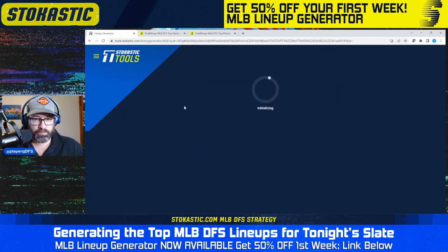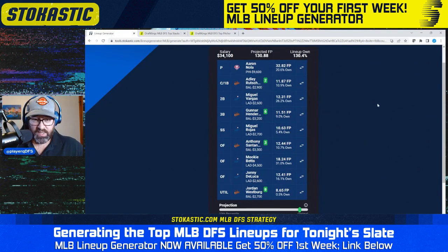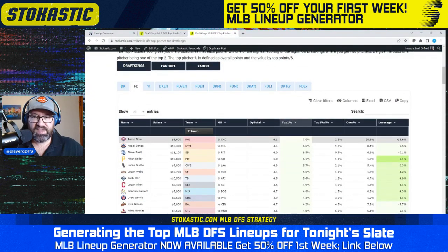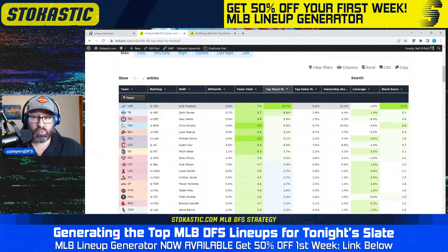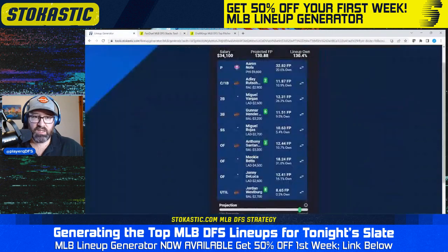Let's take a look at some FanDuel lineups. Again, I'm going to do all stack types, all lineups, not locking anybody in. The first lineup has Aaron Nola as the pitcher, and then a 4-4 Dodgers and Orioles stack. Some lower-owned bats — Miguel Rojas at just 5%, Gunnar Henderson at 9%, Jordan Westbrook at just 1% — I believe he had a nice play on Twitter yesterday. In the top pitchers tool, Aaron Nola has a 7% chance of being the top pitcher on the board, top overall. In the top stacks tool, Dodgers are top of the board again at 25% chance of being the top stack at 22% ownership. The Orioles have a 5% chance at 8% ownership — a little negative leverage, but still fifth overall in top stack odds. Looks like a good lineup — I'll save that one.